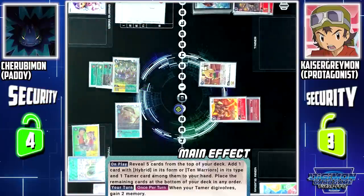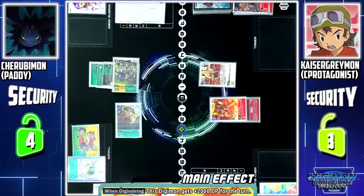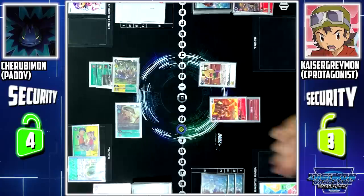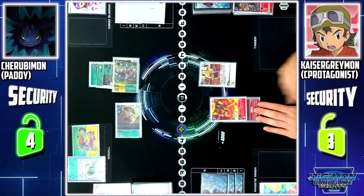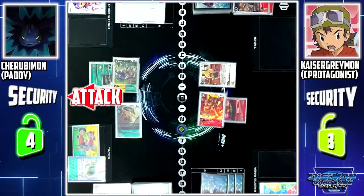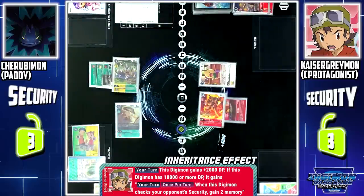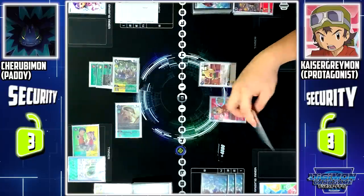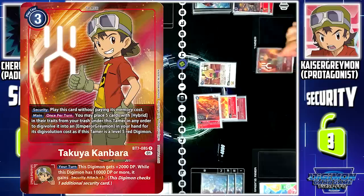Option card skill: once per turn, if I play a Digibolt, I can gain 2 memory. Burning Greymon on-Digivolve skill: for this turn, this Digibolt gains plus 2k DP. Takuya ESS skill: Burning Greymon gains an additional 2k. Burning Greymon attacks your security. Security check — since the security is broken, Takuya ESS skill: if Burning Greymon has 10k or more DP, when this Digimon checks your security, I gain 2 extra memory. Next, I'll slide the Digibolt of Burning Greymon to Agunimon. I'll end my turn by paying 7 memory to set 2 Takuyas.